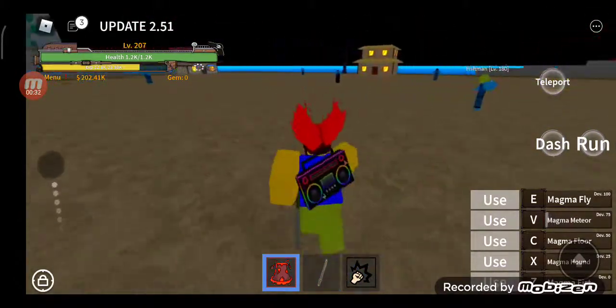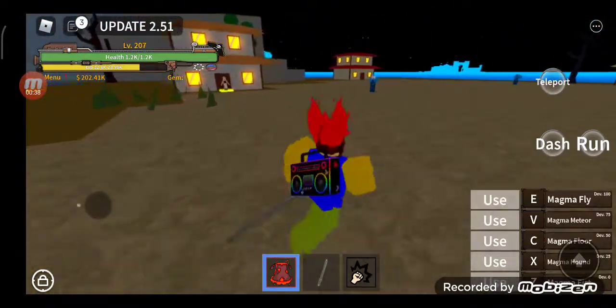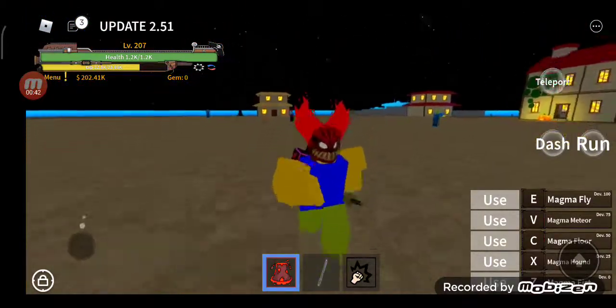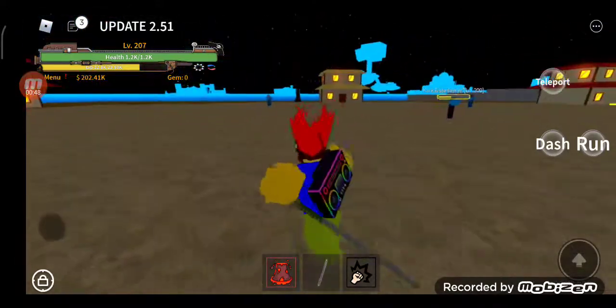So all you need is the magma. You need to level it up to level 75. You don't need anything else — all you need is to level it to 75. That's pretty easy. You can level it to 75 in the starter island. When you get to 75, you'll unlock the magma meteor, and it's a pretty OP skill.